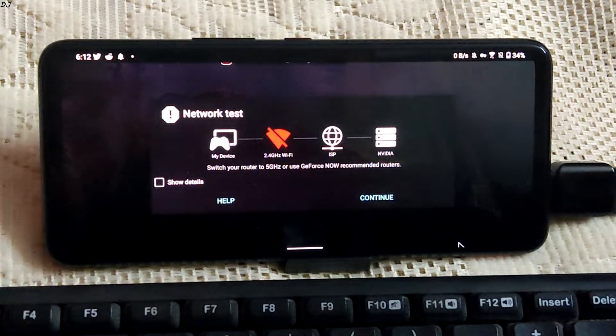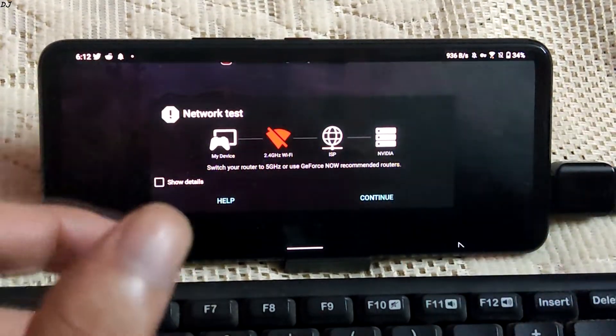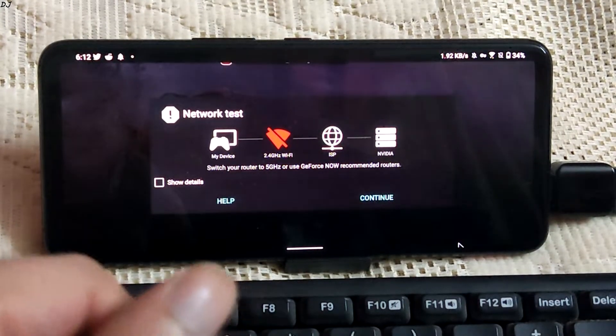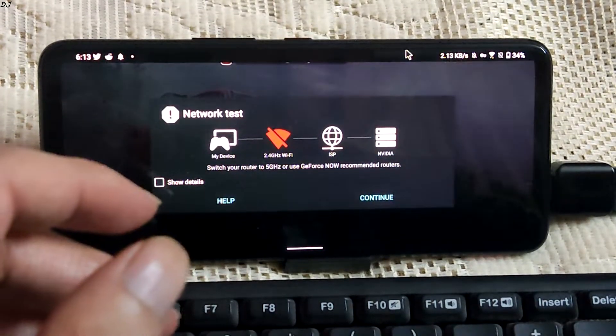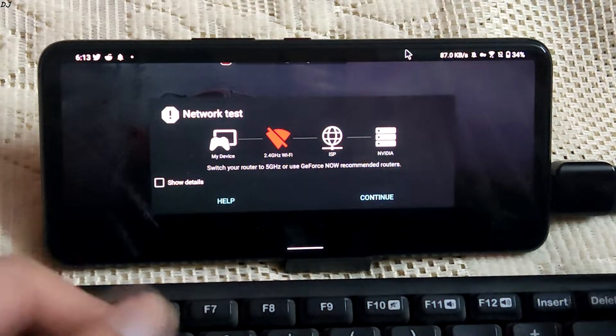As of now the service is not available in my country, that is India. So I use the free version of Proton VPN and connect to Japan region in Proton VPN. Once the stream starts, I disconnect the VPN. Now, this game does not support any gamepad, so I have connected my mouse and keyboard to the ROG Phone 5 via a USB hub. The hub is connected to the device via a Type-C to USB adapter.